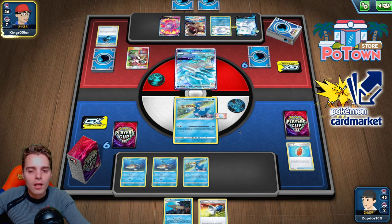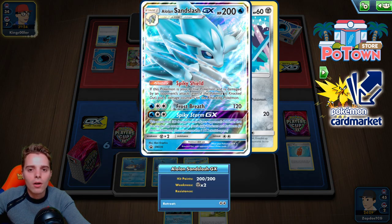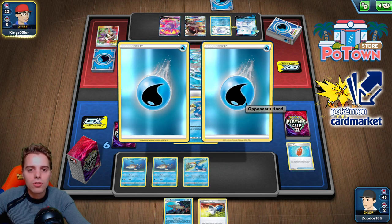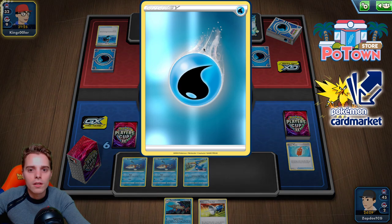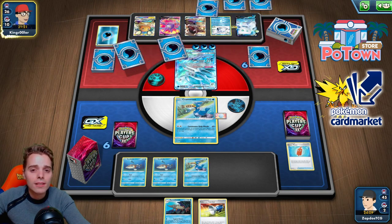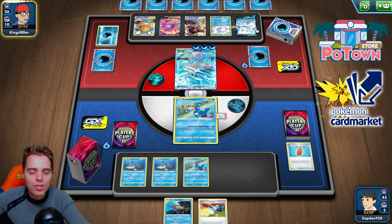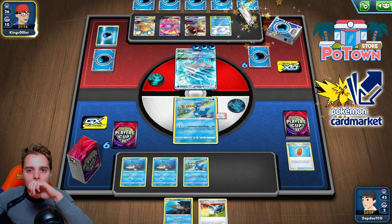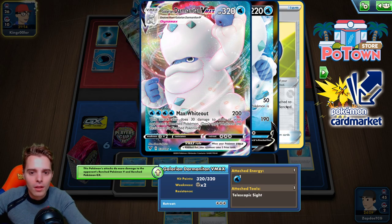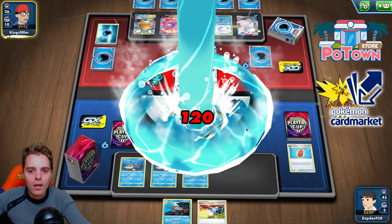I imagine pairing an Orbeetle VMAX with this — interesting, we should try it. Capacious Bucket gets two energies — very fancy holographic energies. Dedenne GX comes down; now he has three two-prizers on the bench. We have Catcher, there is an option. There's the Galarian Darmanitan VMAX — Galarian Darmanitan VMAX as we call him. He knocks us out for 120, clean.